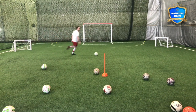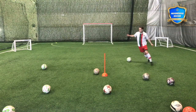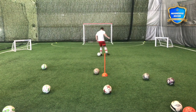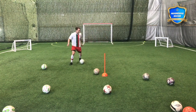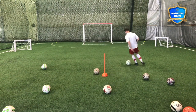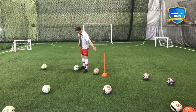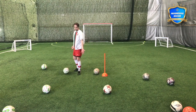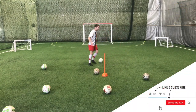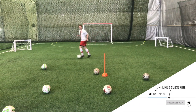Number one is dribbling with the head up — keeping control of the ball with your head up so when you do have the ball you can actually make decisions at the right time. If you're always looking at the ball, you don't know where the defenders are, you'll get tackled, you don't know where your teammates are, you can't play a pass, and you won't create chances.